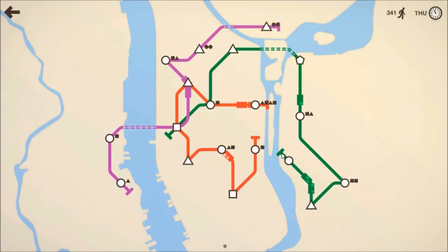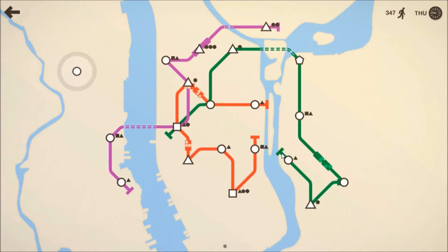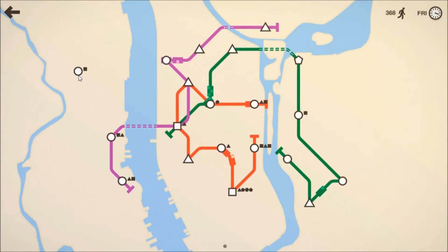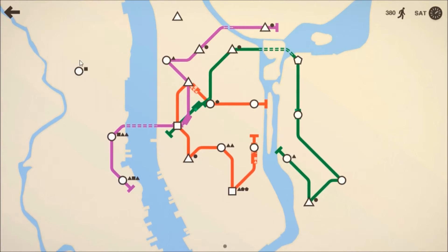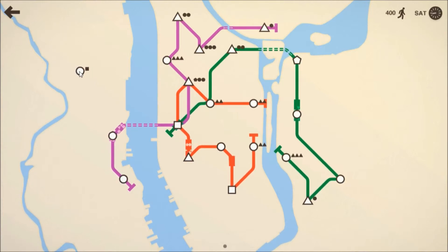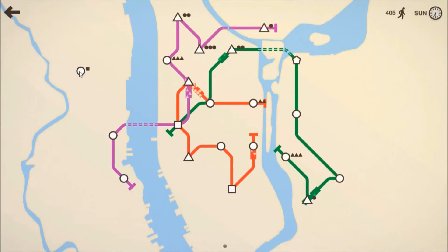We're not doing too badly, to be honest — thought we'd be doing worse at this point. I hate it when you get a station in the middle of nowhere and can't do anything about it. It's Friday — hopefully I can get a new line. If I don't, that would be so annoying. There's a triangle up there so I could link them but I don't have any tunnels. That means we're going to have to triple stack triangles on that purple line — he's getting impatient but I can't do anything about it. It's not viable to send the purple line up there.